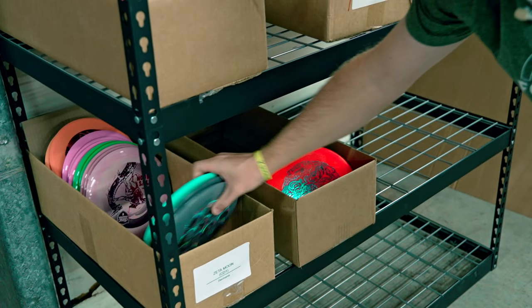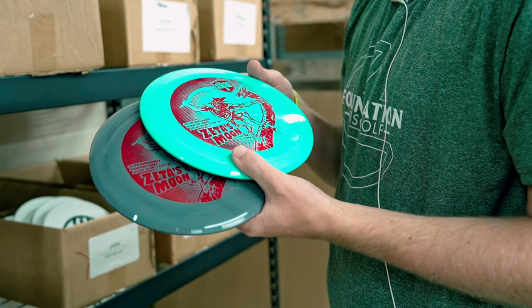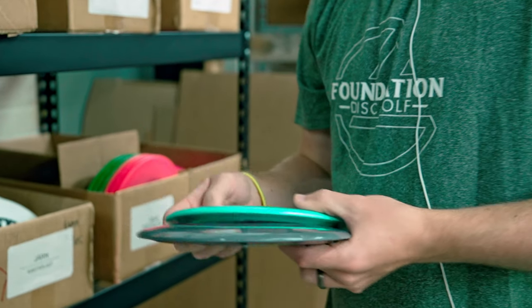Really cool disc here — we've got the Colt Montgomery Zeta's Moon CD1s. This is a signature series disc for Colt Montgomery. These CD1s we threw yesterday as well — really nice hyzer flip fairway. They pop up pretty easily and glide a ton. These are actually very good. I feel like they'll get a little passed over because a lot of people go faster, but I think they have just as much glide — they are incredible.